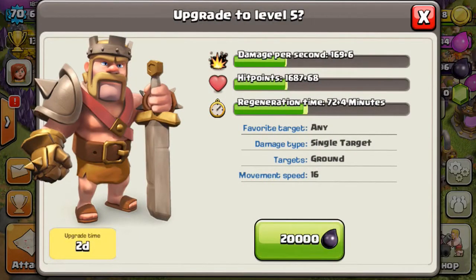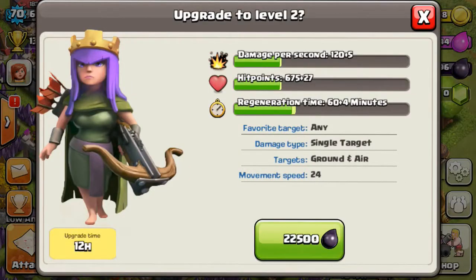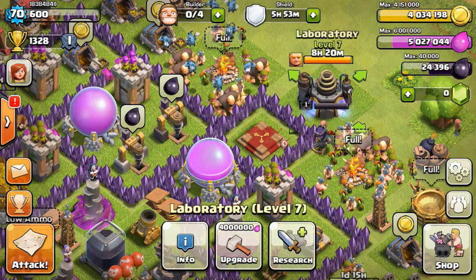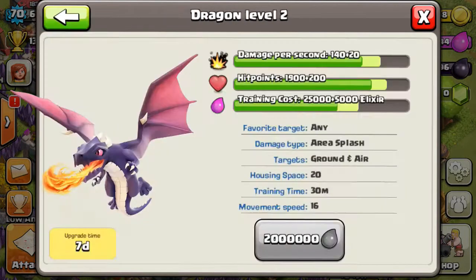I'm gonna look at a couple new attacks, and then I noticed the Barb King takes less time to regenerate, which is really nice to make it easier to upgrade him. It's still 20,000 Dark Elixir. The Archer Queen is only 22,500 Dark Elixir now — before it was gonna be like 45,000 — so they made that a little bit easier to get, although it's still four million gold to actually get her.